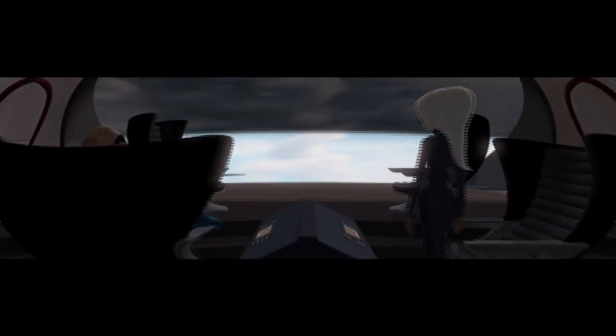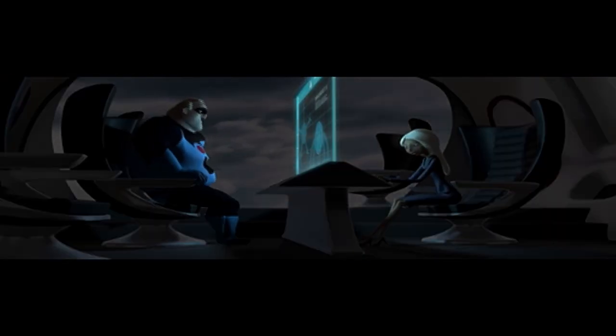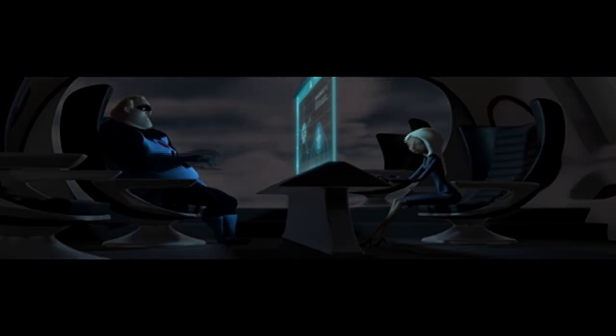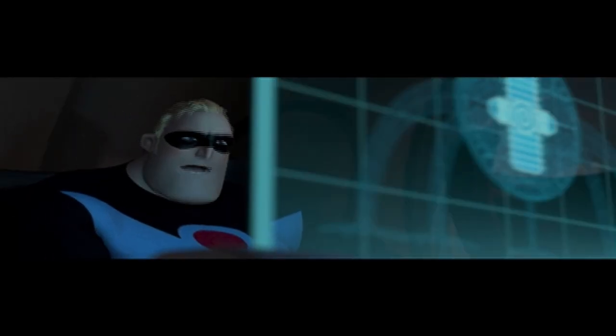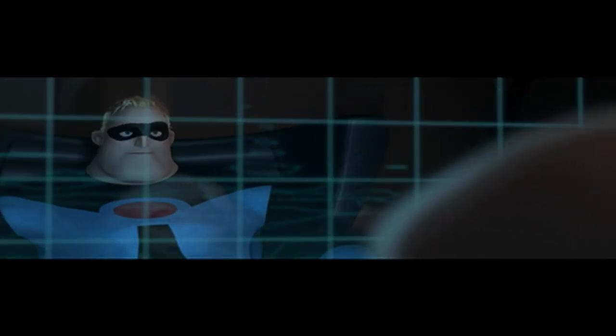The Omnidroid 9000 is a top secret prototype battle robot. Its artificial intelligence enables it to solve any problem it's confronted with, and unfortunately, we lost control and now it's loose in the jungle, threatening our facility. We've had to evacuate all personnel from the island for their own safety.